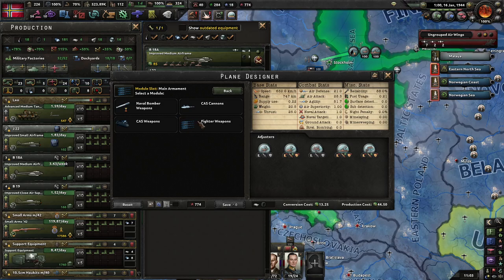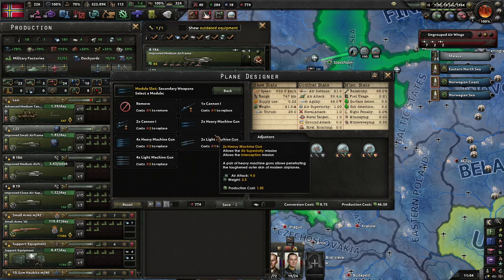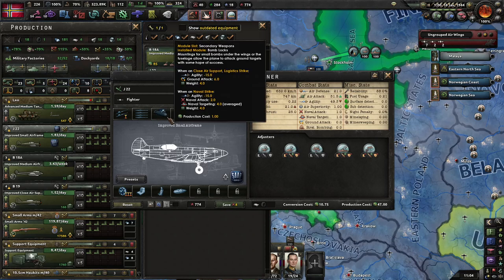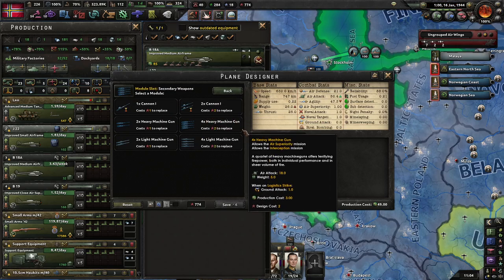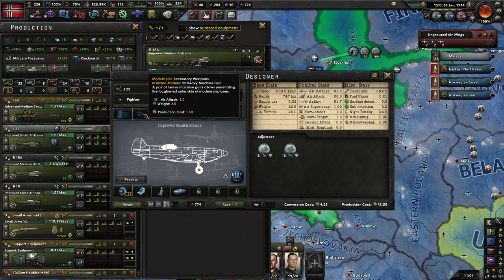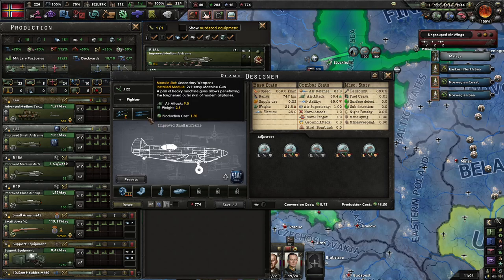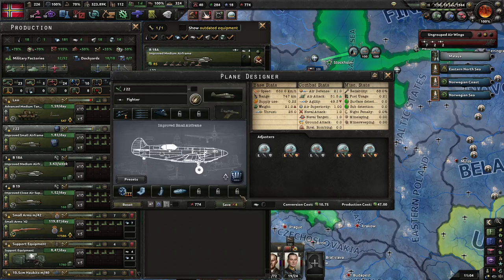Now that I have some cannons, I'm going to replace the existing loadout. I'll get rid of the bomb bays entirely because this is just going to be a pure fighter. I'll keep some though, as it does lower our agility a bit — but I think that's a good enough design for now.